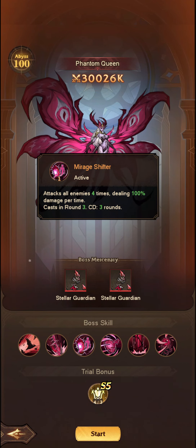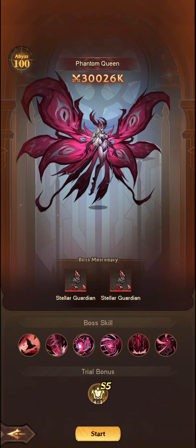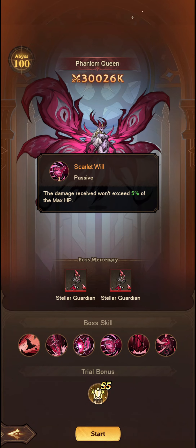So you get all of your buffs dispelled. Attacks all enemies four times, dealing 100% damage per time. Now, damage received won't exceed 5%, so as long as you are doing heavy hits, this should only take you 20 attacks.